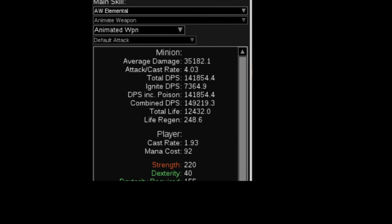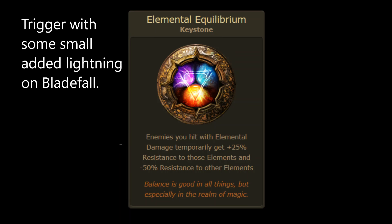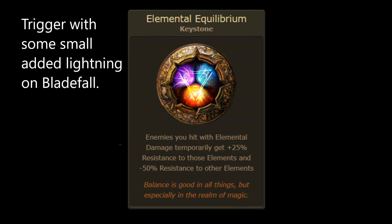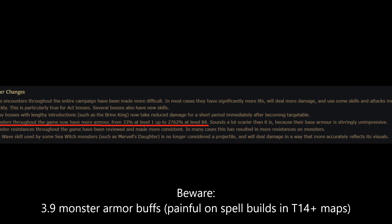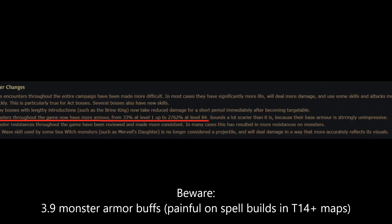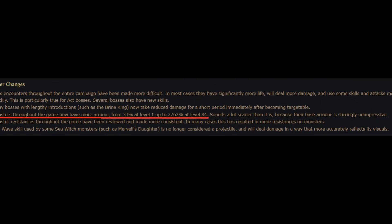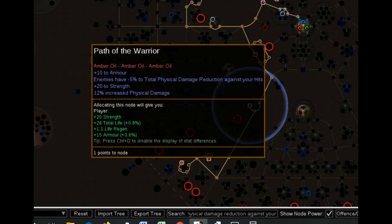One big advantage of elemental conversion is you can use Elemental Equilibrium and trigger that using your Blade Fall. If you get some small added lightning damage onto that spell, you can trigger Elemental Equilibrium with it and take down enemy monster resistance. Or if you decide to go the physical route, be aware that in 3.9 there was a big buff for monster armor ratings, so your damage may start to fall off as you get into later maps unless your gear is absolutely over the top. Because Animate Weapon is looking like a skill that does a lot of fast attacks, armor will reduce your physical damage quite a bit unless you have some sort of plan to penetrate through that.